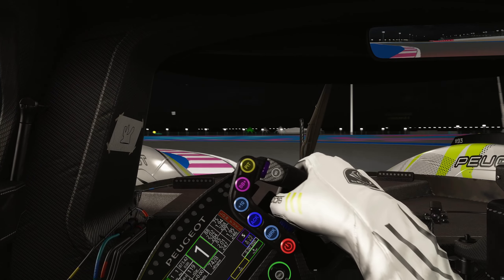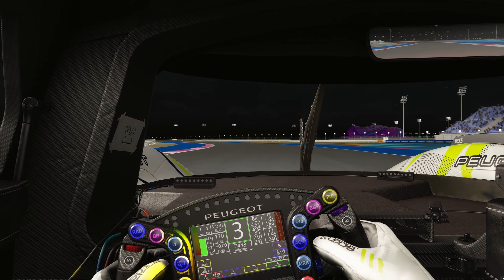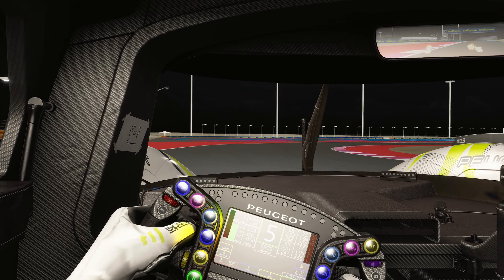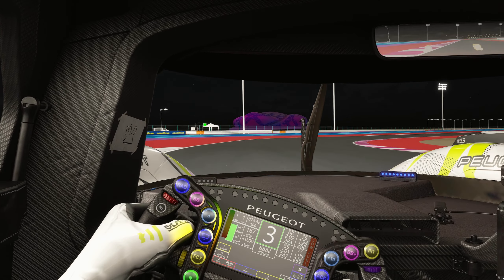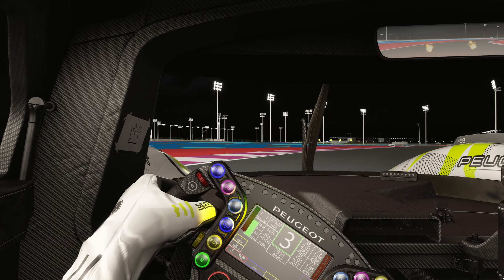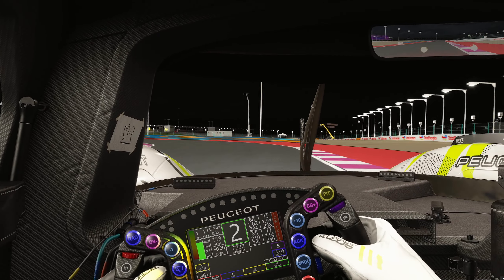This is a super high quality skin mod — everything looks right, there's nothing that really looks wrong. It also has some cockpit details, including the Peugeot name on the steering wheel, so if you haven't had any real-life liveries yet, that will be a nice change. It also has super nice real tire textures including the different tire compounds: soft, medium, and hard. Very, very nice stuff overall.